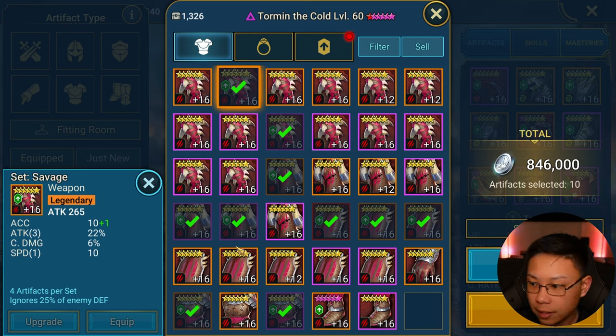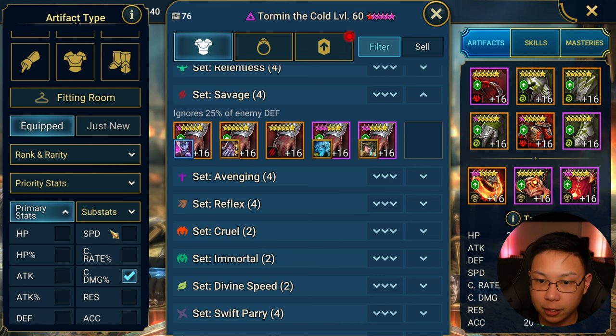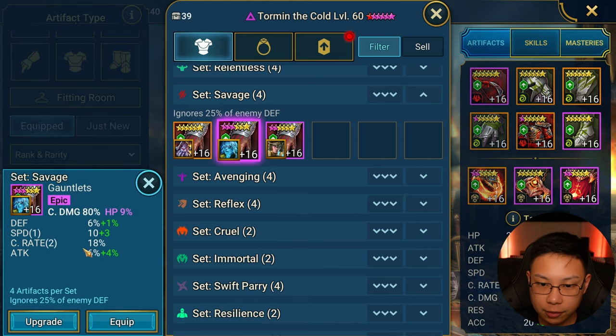Let me explain what I mean. Great pieces of gear have a main stat I like on a set I like. For Savage, a glove — I'd want to see crit damage as the main stat. This piece actually has crit damage as a main stat, but it triple-rolled on res which didn't pan out the way I wanted. This would be the beginning of a godly piece. I do think that if I had a quad roll on speed or crit rate — a godly piece for me would be a crit damage glove with crit rate, speed, and attack.